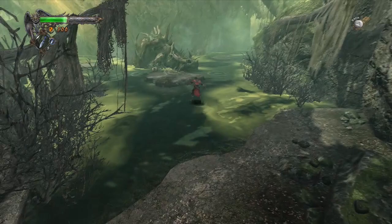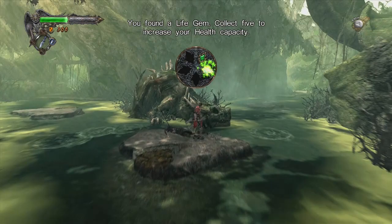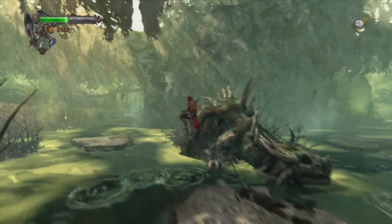There's a dead guy over here. I got a life gem — collect five to increase your health. I would love to increase my health. I'm gonna jump over these bastards. Suckers.